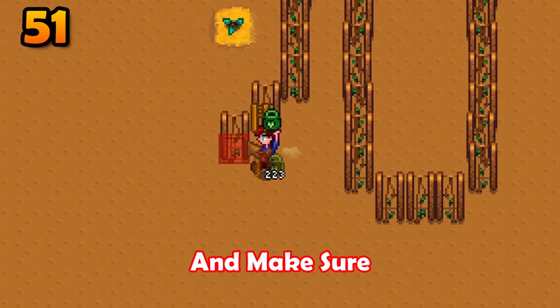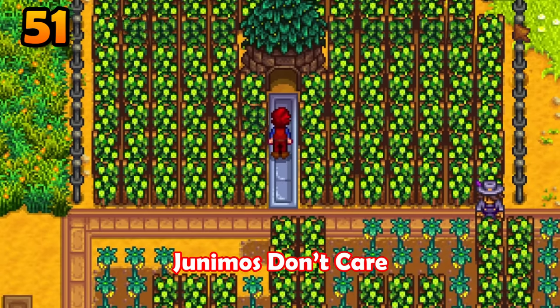Trellis crops are annoying — they will block your path and make sure you have a bad day. Junimos don't care about all of that; they can walk through trellis crops with no problem.